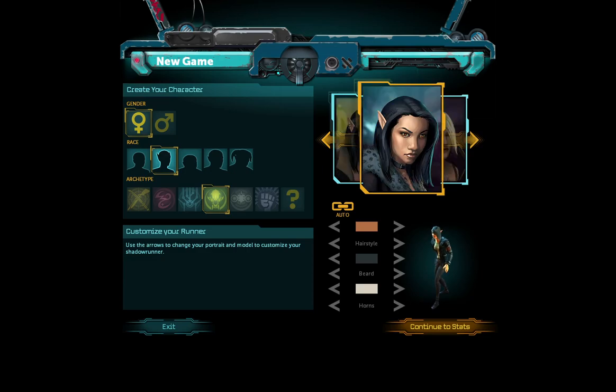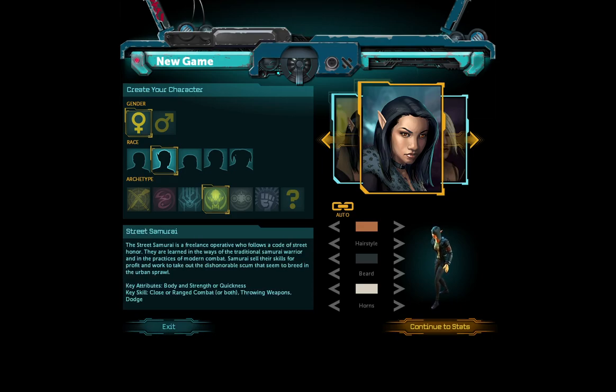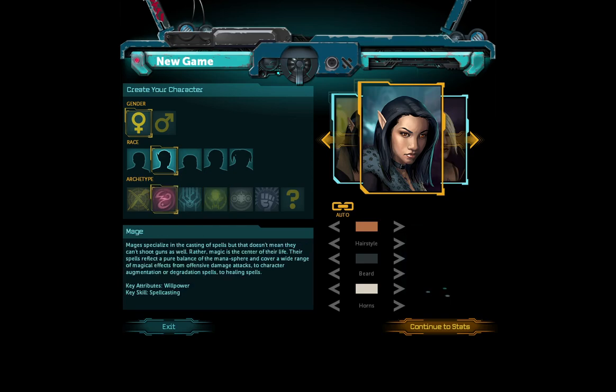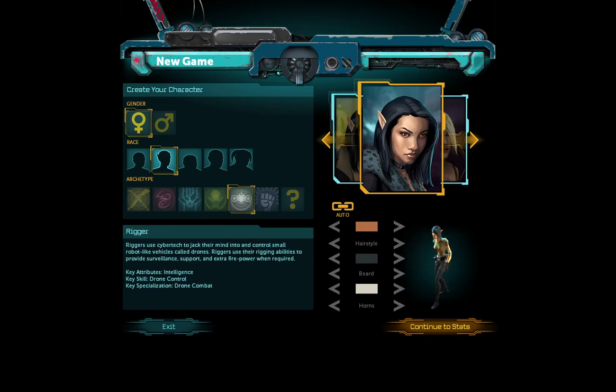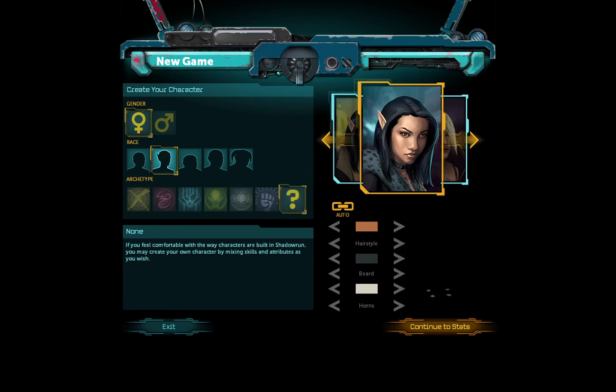Yeah, let's go with her. Key attributes: body and strength, or quickness, willpower, spellcasting, intelligence, charisma, Rigger. Okay, this one I can actually build like my own thing. Let's just go with that.